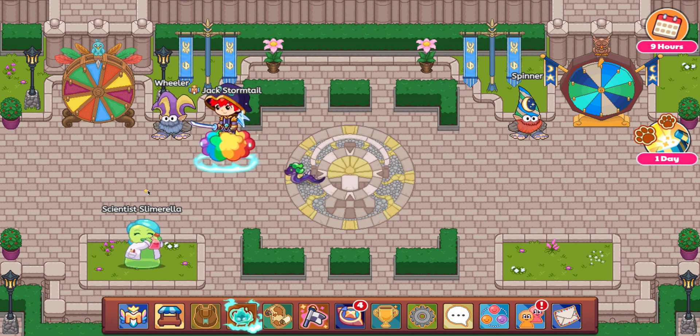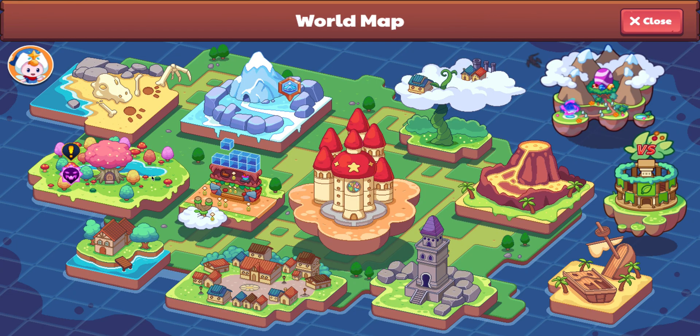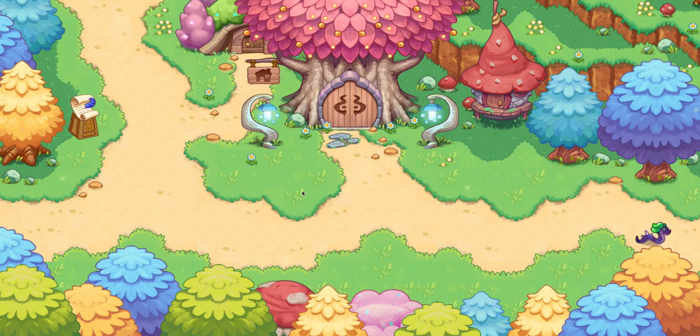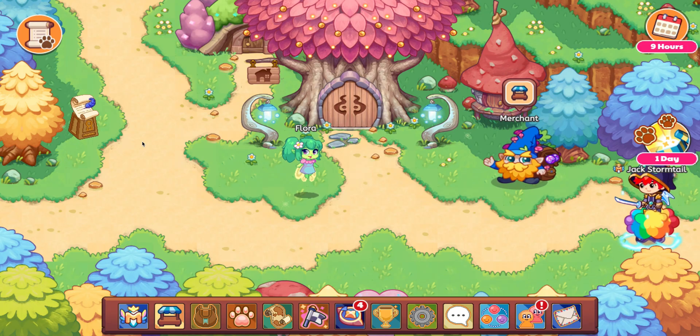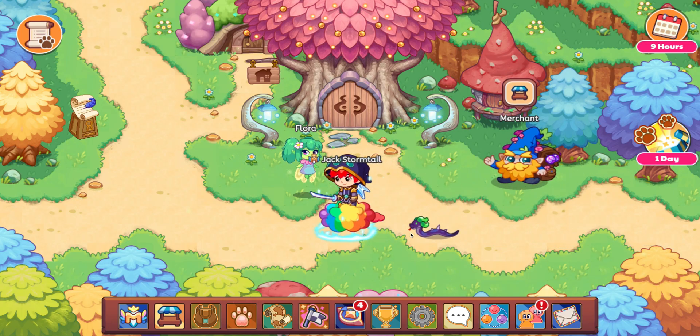Upon logging on, you may not notice anything different. You can go to the map or anything like that and see there's nothing different. However, if you go on your bar, there may be somewhere on your screen — no matter where you are — you can see something's different.